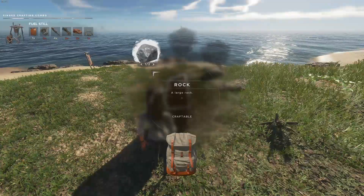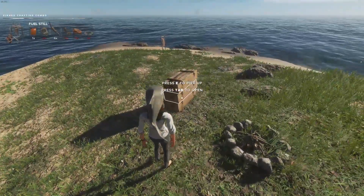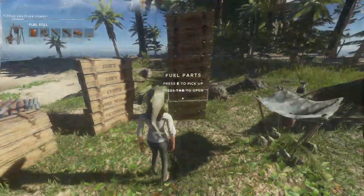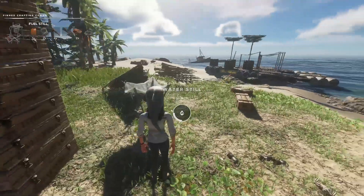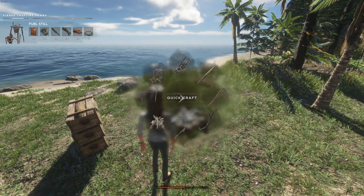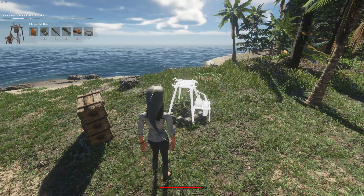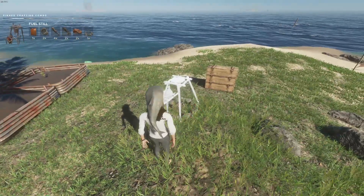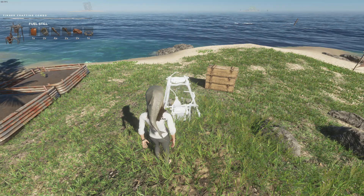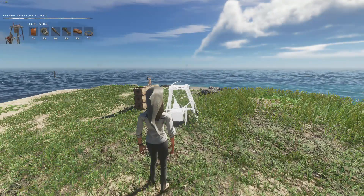We're gonna craft the fire first - let's put that maybe right here on this mountain, that's kind of nice. We need a ring of rocks around that, which is three stone - boom! Now that should do it. We also need rope - two rope, bam! Now we have everything, and as you can see everything is highlighted in white so that means we can quick craft - bam, fuel still! We can rotate this too - which way do we want it? We'd want it so we can fill it from the jug.